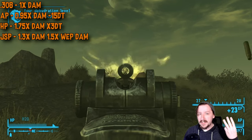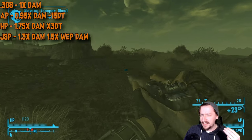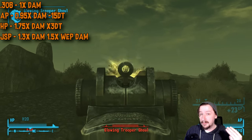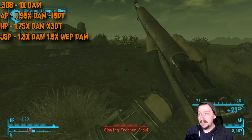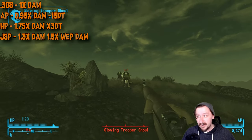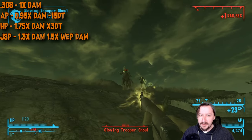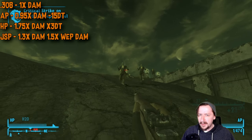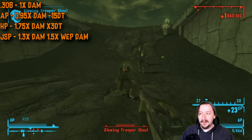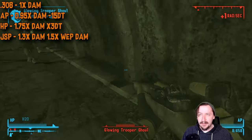Armor piercing rounds technically nerf your damage by 5%, which barely matters given .308's base damage. They also strip 15 damage threshold from the enemy, basically ignoring all light armor, almost all medium armor, and even some heavy armors like metal armor. Combined with the .308's high damage output, that is really nice. The downside is you have to buy hollow points or AP rounds — you can't craft them at a workbench, unless you have mods.